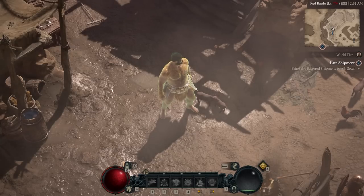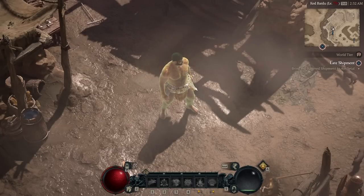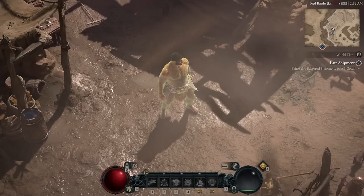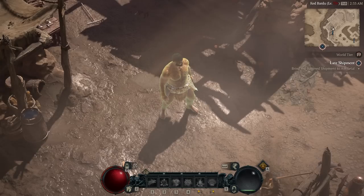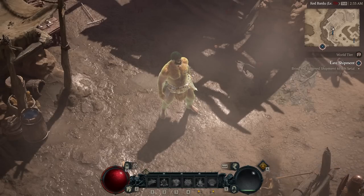You might be asking yourself, who's this magnificent creature standing in a pig pen? The answer is a guy trying to help you in Diablo 4. I'm going to take this fresh level 50 character and the random gear I got while being power leveled to 50, and show you how to create your own build from almost anything.